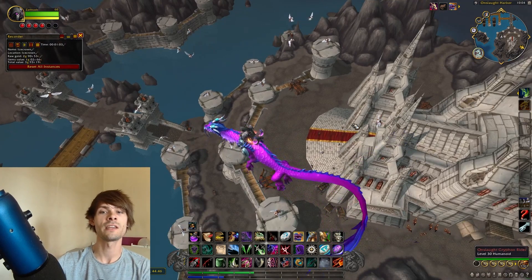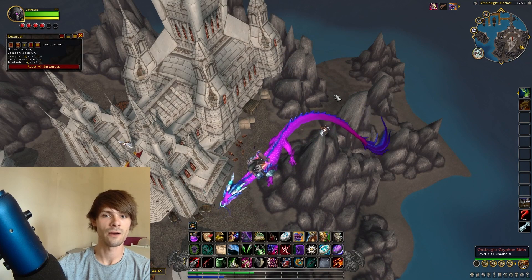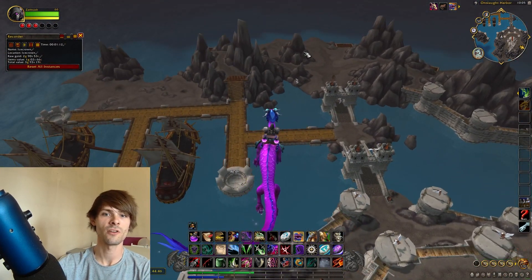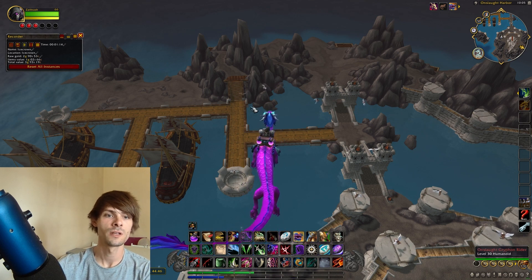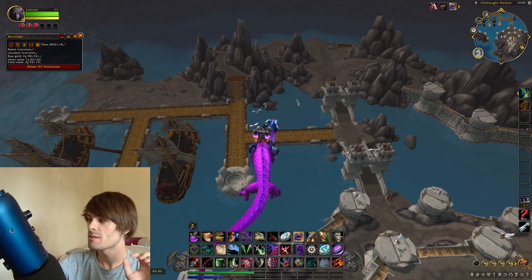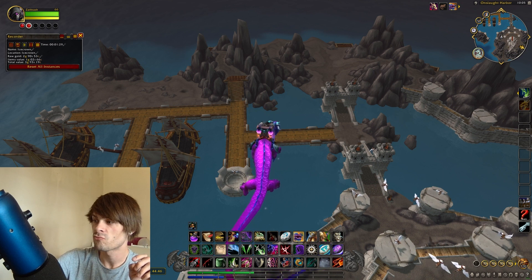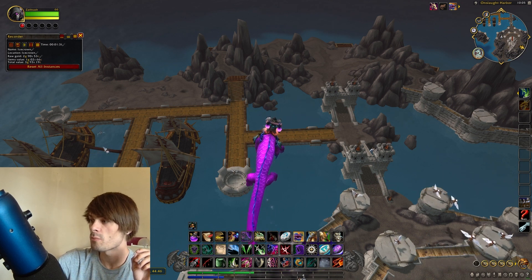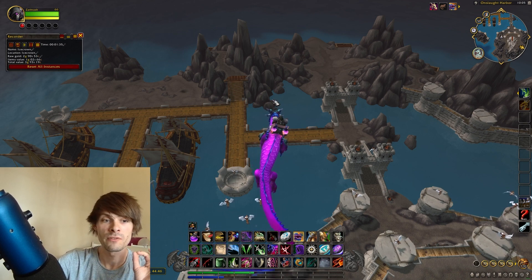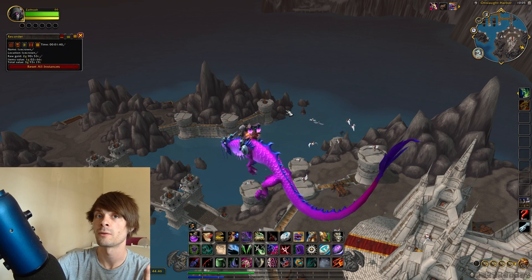We're going to want to start at the actual cathedral, make our way around and down, then come all the way back up, go across the bridge, fly around, and loop back round. What we're mainly going for when pickpocketing is the Harbour Guards — they have a higher chance of dropping the dwarven dice. These range from anywhere from 0.3% to 0.7%, and with the multitude of mobs in this area it's quite dense.